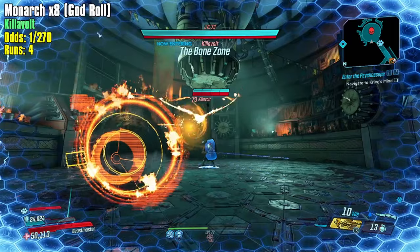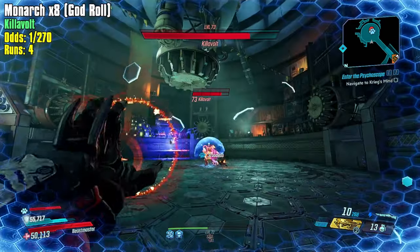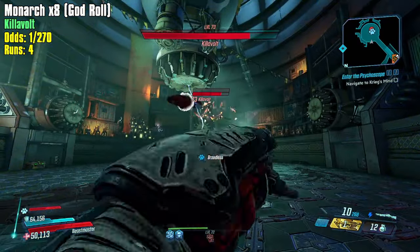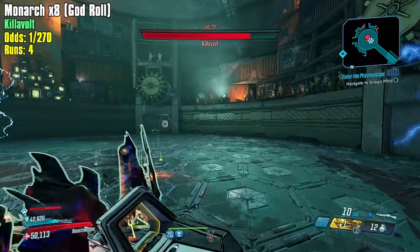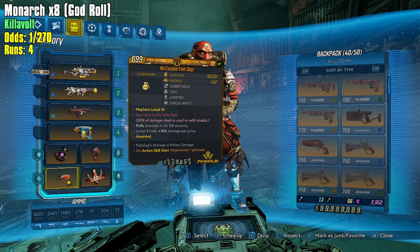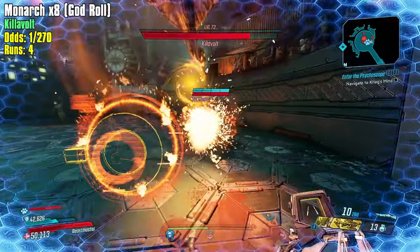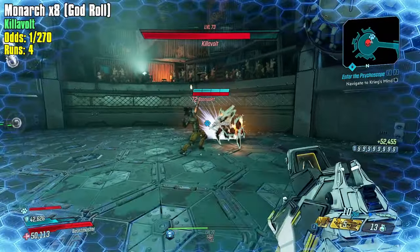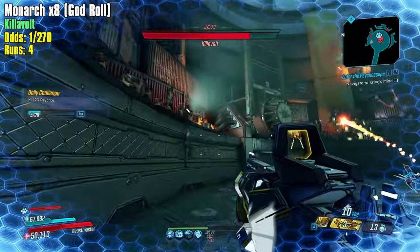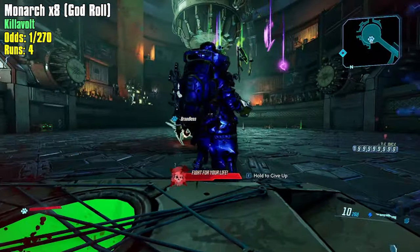Get to position, get action skill end going, toss one nade — just like that. Nothing too crazy as long as we keep tossing our grenades. On my Fish Slap I have 'on action skill start, regenerate one grenade.' I have a Rat Commander which will help me regenerate a little bit faster, but that's all I've got right now without the Peregrine. It only takes one grenade — look how big that DoT is.